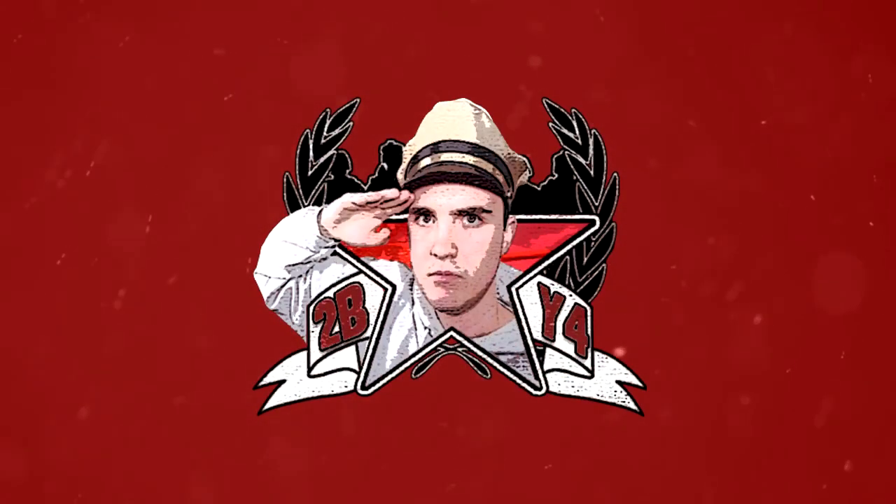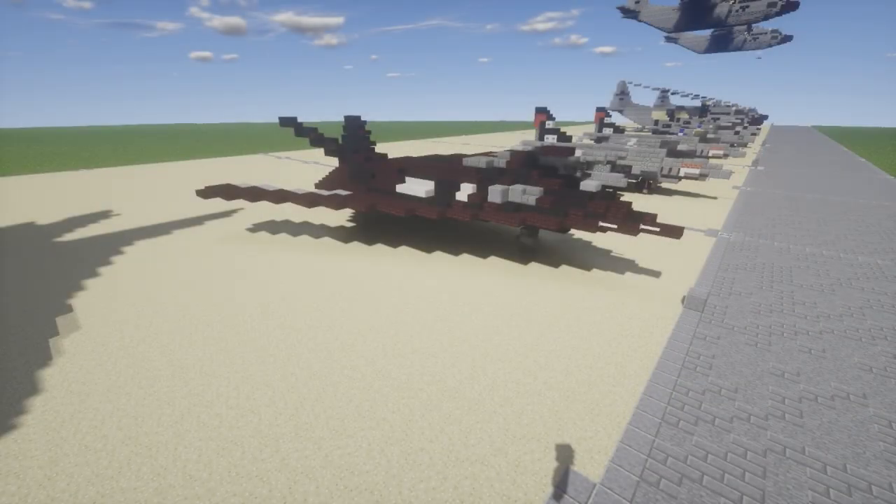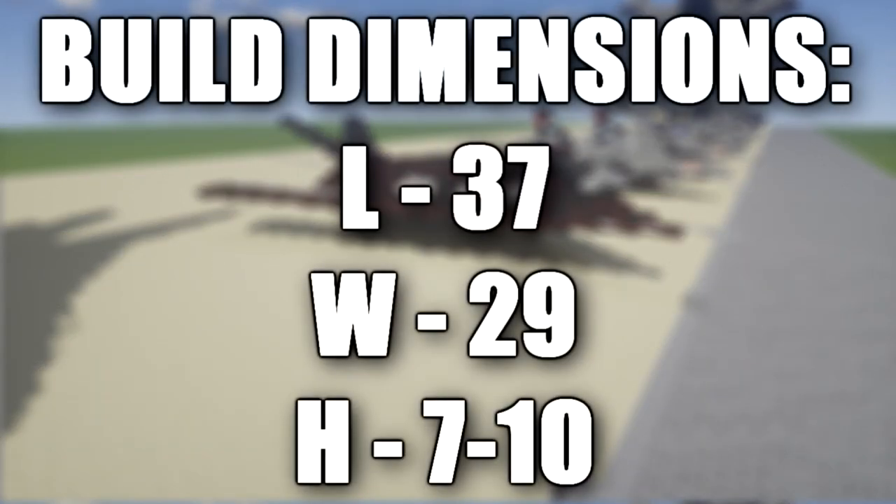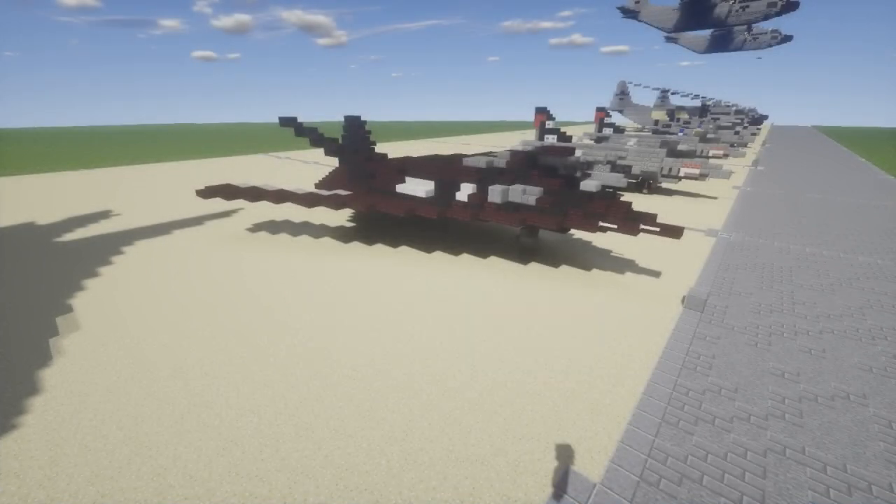Hello ladies and gentlemen, caretube here bringing you another Minecraft Modern Warfare vehicle tutorial. In this tutorial we'll be building the Lockheed F-117 Nighthawk. This aircraft is a single-seat, twin-engine stealth attack aircraft developed by Lockheed and operated by the United States Air Force. The F-117 is based on the Have Blue technology demonstrator. The Nighthawk was the first operational aircraft designed around stealth technology, and its maiden flight took place in 1981.